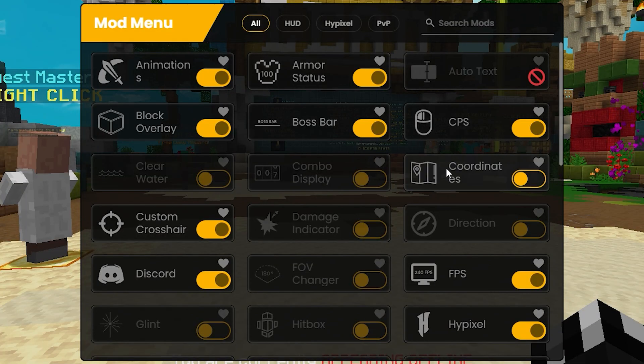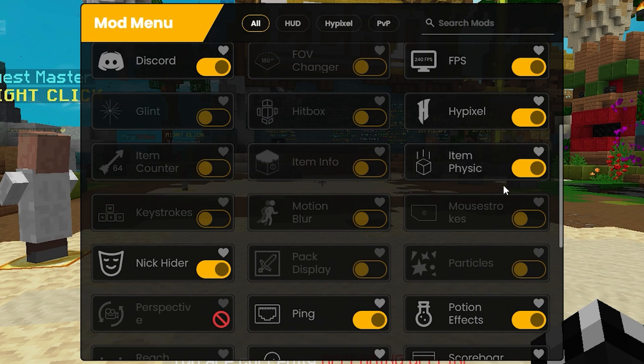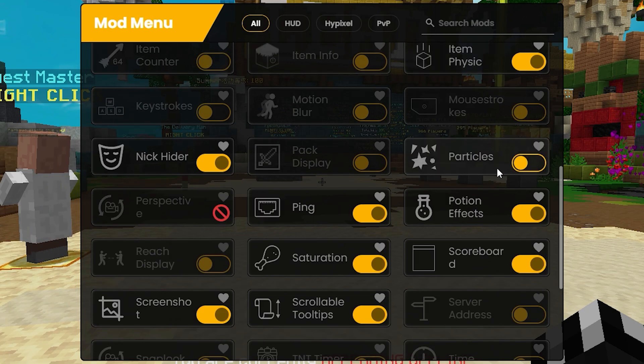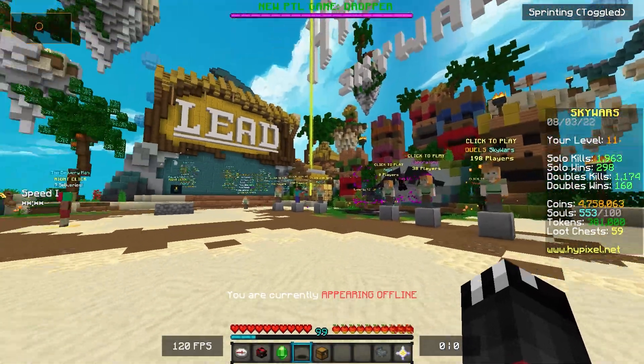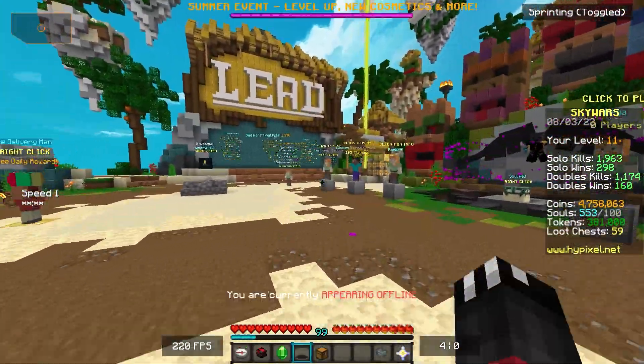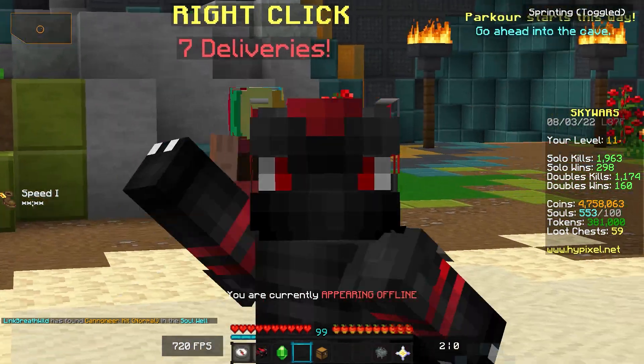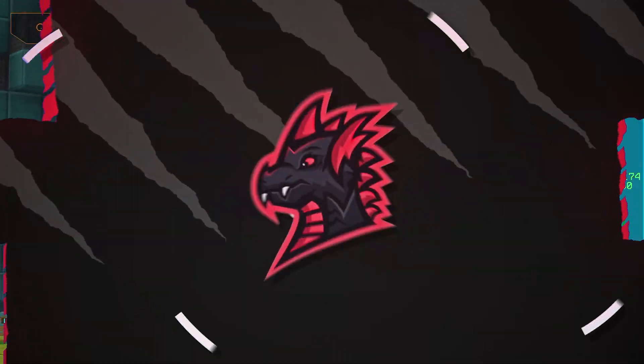If at any point in this video you want to pause and enable all of the mods that I have, you're more than welcome to do so, but this video isn't about all of the mods. There is one mod I want to show you in particular which is called Mouse Stroke — you can now see in the top left when I'm moving my mouse around. I just want to get into a game and show you how overpowered this client actually is, so let's do it.